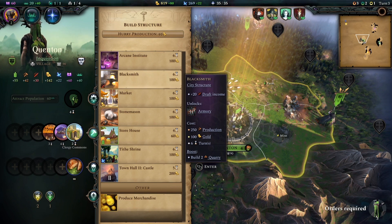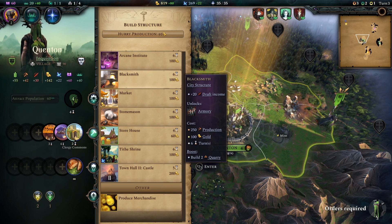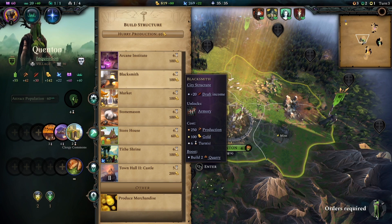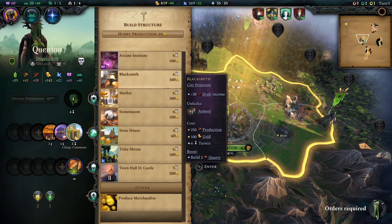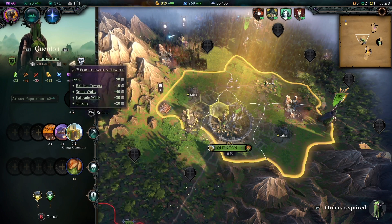Especially if you focus on the first 20 turns of your game making sure you pump out production, late game you're going to be able to plow through all the high-tier buildings this game has to offer. On one of my best runs I managed to get 200 to 250 production within 15 turns, which meant I was able to build the highest rank of town hall super quickly.